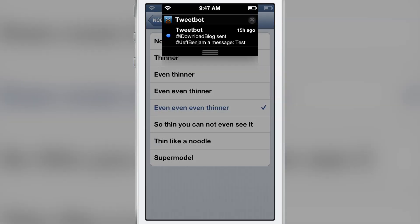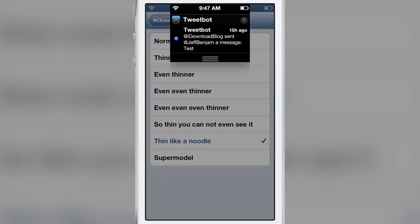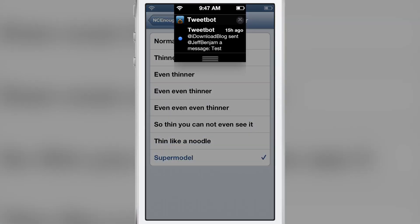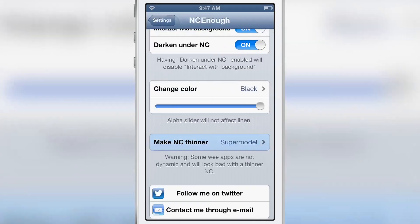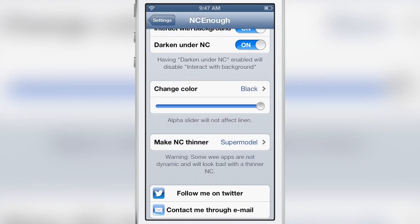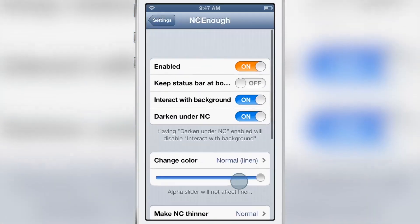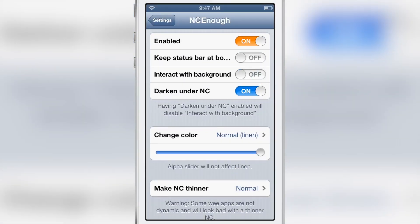This makes it look more like the iPad notification center on the smaller iPhone screen. I don't particularly like that option and it does conflict with some jailbreak widgets, but it's up to you whether or not you want to take advantage of the thin options within NC Enough.